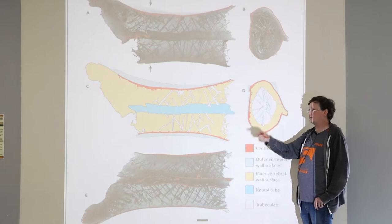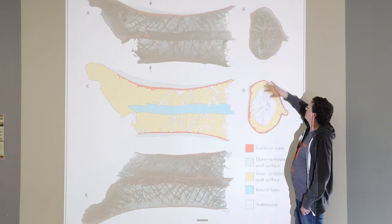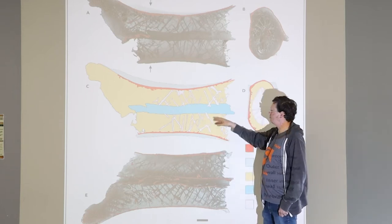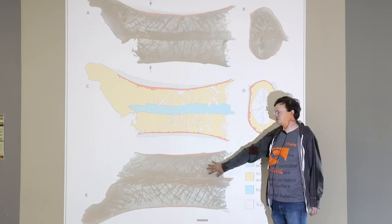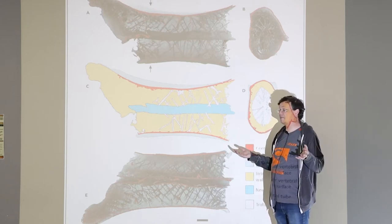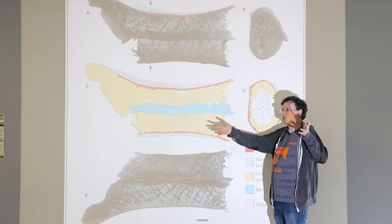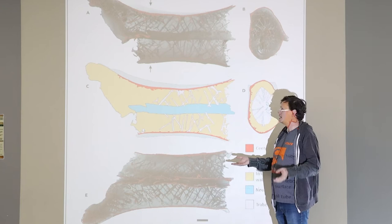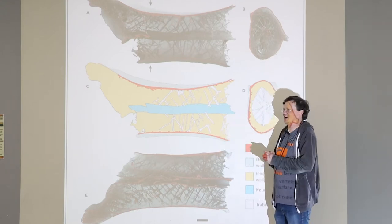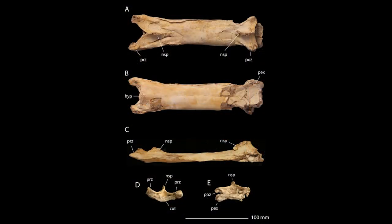Here's a picture of a second Phosphatodraco specimen recovered from Morocco, and you can see quite a contrast. In the cross-section, you can see this one is still round and if you look inside, there's a whole latticework of bone that would allow these animals to get really big but still be really light — light enough to fly. Here's the second specimen and you can see just how flattened it got.